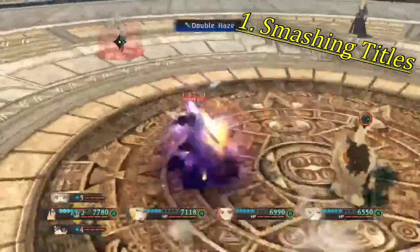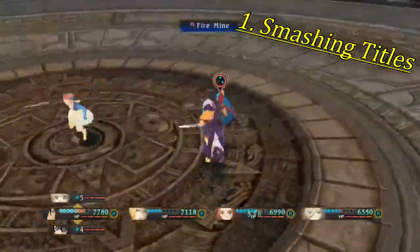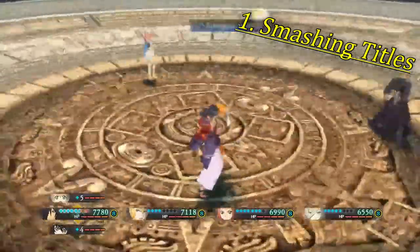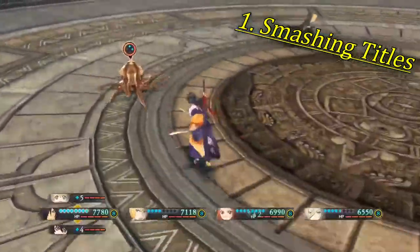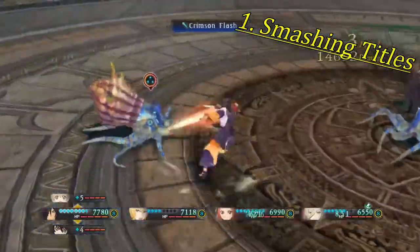You should try to spread the kills somewhat evenly, as the fewer active party members you have the longer it takes to defeat 50 enemies. Note that it is easily possible to farm for the times control titles while doing this, but most likely impossible to farm Mystic Art uses, as enemies die in one hit and you won't be able to use a Mystic Art on them.